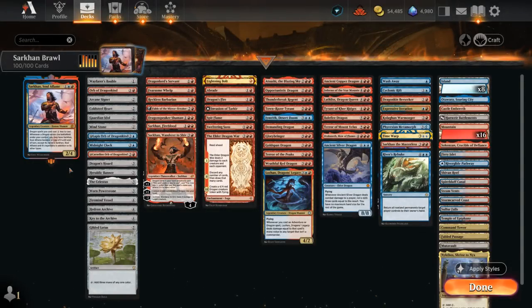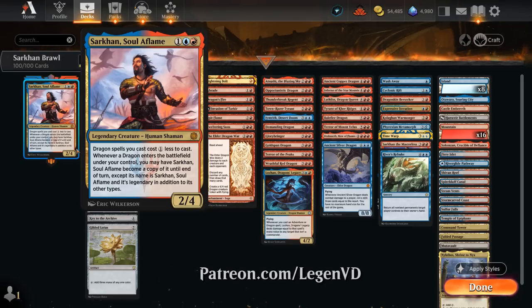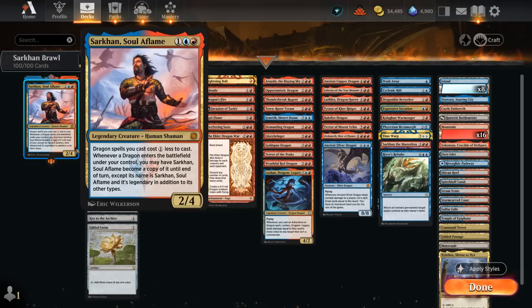Hello and welcome to another Historic Brawl Games video. Today we're taking a look at a Blue-Red Dragons deck featuring Sarkhan, Soul of Flame as our commander, voted on by my supporters on Patreon. This 3-to-4 mana legendary human shaman gives our dragon spells a 1 mana discount, and whenever a dragon enters the battlefield under our control, we may have Sarkhan become a copy of that dragon until end of turn — and the name is still Sarkhan, Soul of Flame, so we can easily copy a legendary dragon without running into the legendary rule.